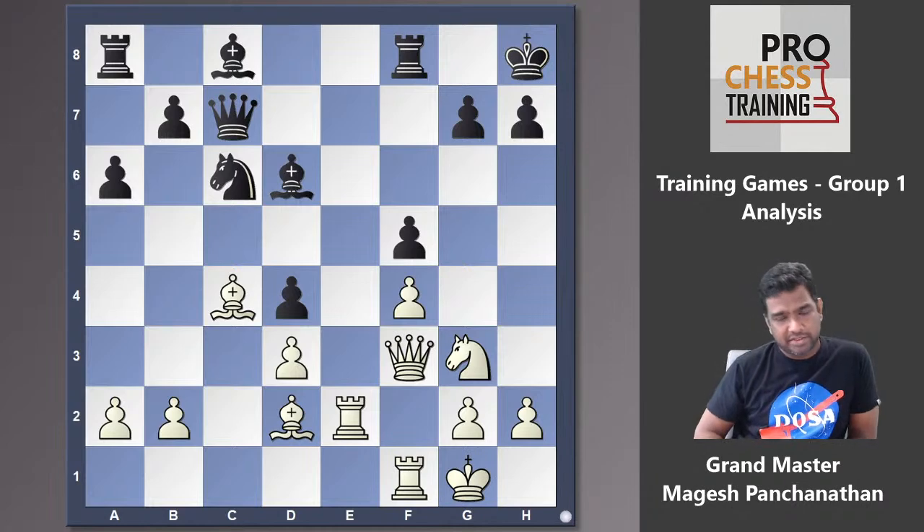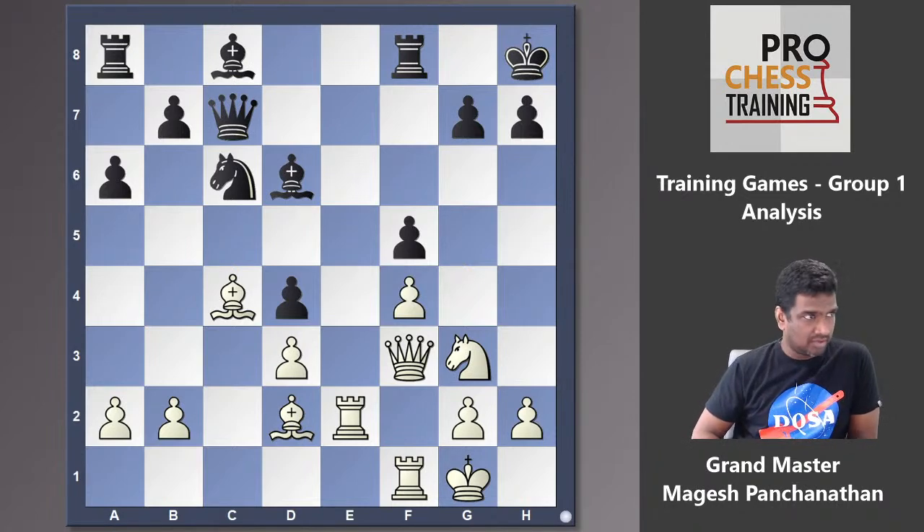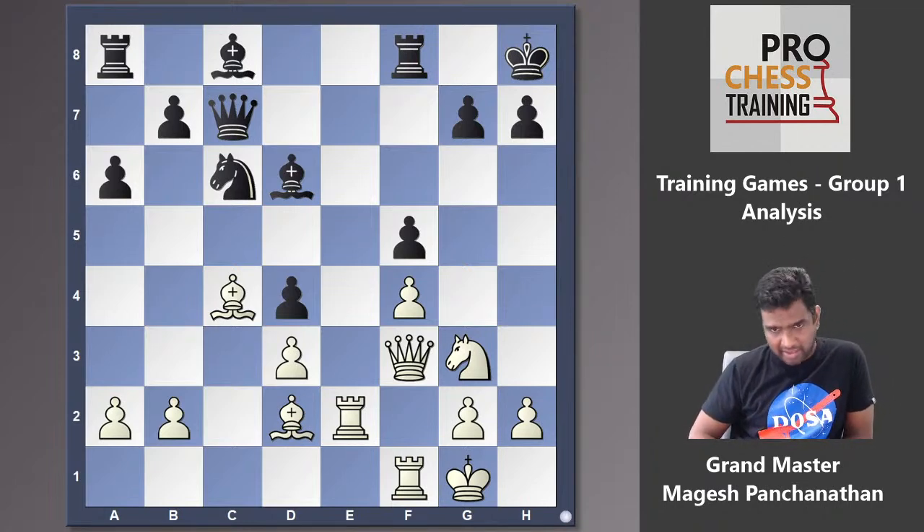This is a Pro Chess Training game analysis for group one. We are going to go over a couple of positions which were given to students to play against each other as part of our training program. The theme this week was improving piece positions. We pick training games based on that week's topics — something around the lectures — so you're attending classes, learning ideas, and our hope is that you can implement them in an actual game.